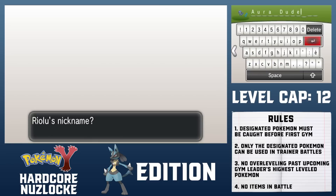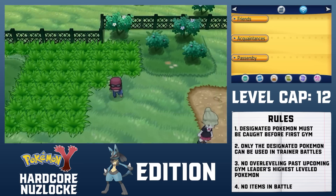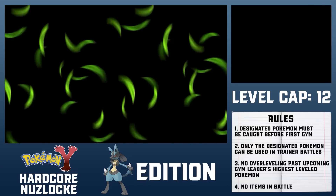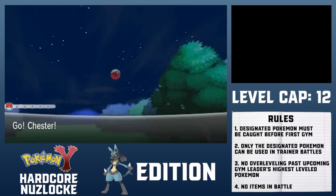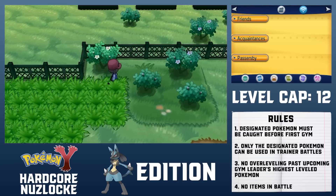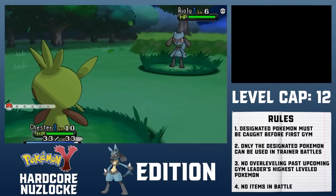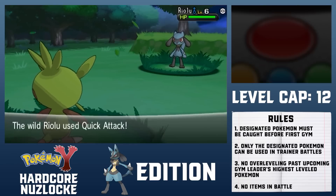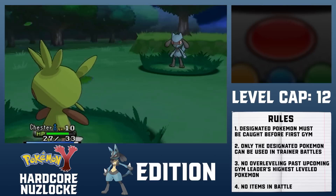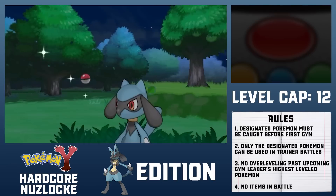Good natures, specifically the ones that drop special attack, will simplify certain portions of the game. The same goes for good IVs, though the only mandatory requirement is a speed IV of 23 or higher. While IVs would normally be randomized from 0 to 31, wild baby Pokemon like Riolu actually always start out with 3 perfect ones, making my life slightly easier. The only other requirement is having the ability Steadfast, which awards a speed boost upon flinching. Riolus have a 50% chance of possessing this ability, with Inner Focus covering the other 50. Since I don't want to replay through the entire start of the game whenever I roll bad natures, abilities or stats, I'll be catching as many Riolus as I can before choosing which one to use.